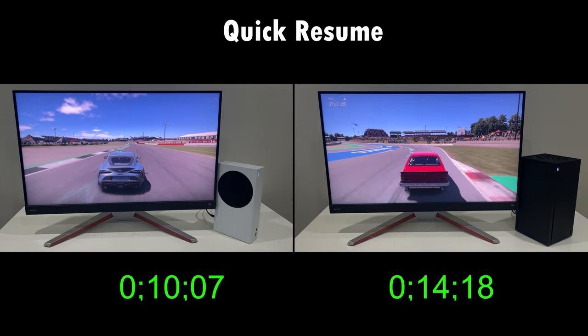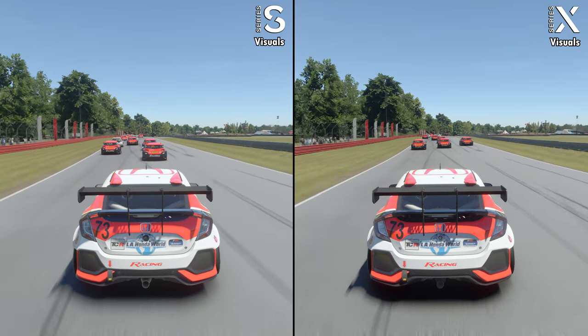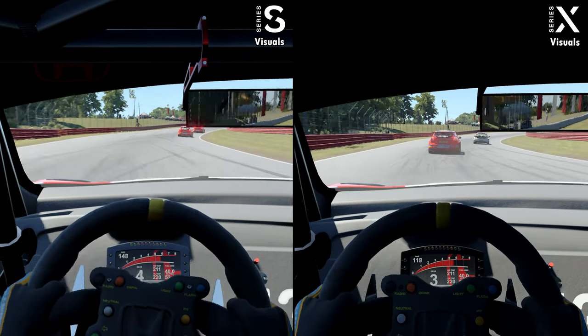How is a cheaper console faster? Well, it's because the Series S has to load lower resolution assets. Remember, it's missing the high resolution track textures. The Series S also has a different, smaller SSD — perhaps that's a little faster.